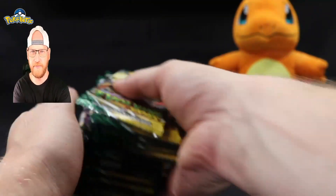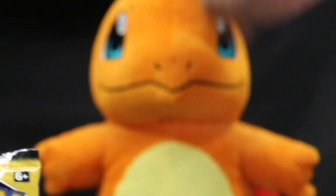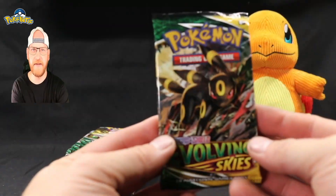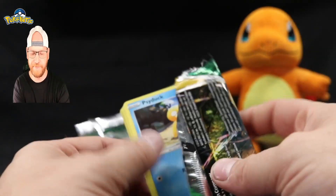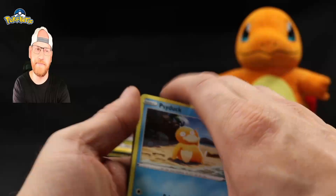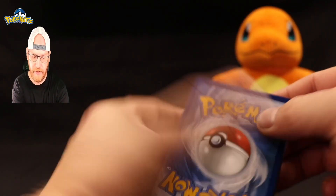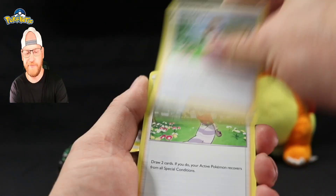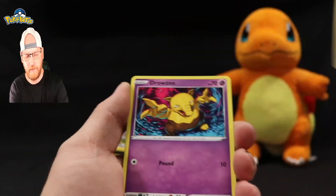Got a lot of packs here, so let's hope we can get something. Evolving Skies — like I said, you got the dragon knight, you got the Rayquaza, then you got Moon Kitty, the Umbreon. Code card for y'all. Like I said, they're super hard to find as a set, and they're going for almost double what they were. If you can find them, I think they're like 40–45 bucks but they're going for like 65–70.